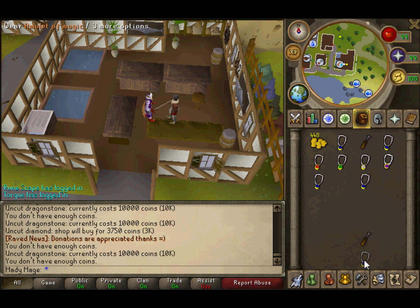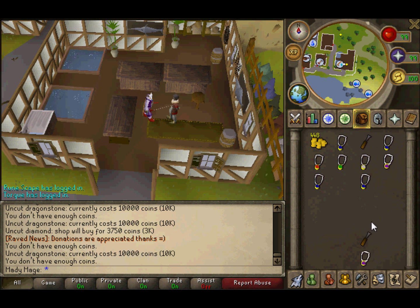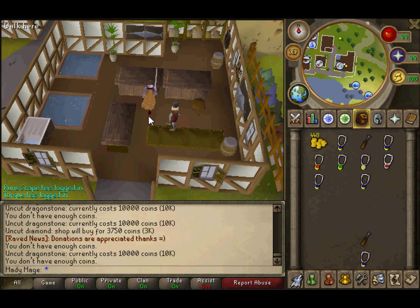Just keep using your chisel on that over and over again and it'll go through your entire inventory. It doesn't use the gem right next to the chisel to make the amulet — it uses the one at the top. So that's really simple — that's your inventory setup.